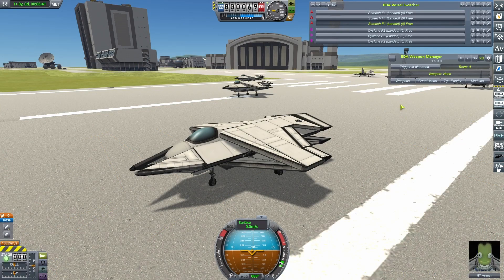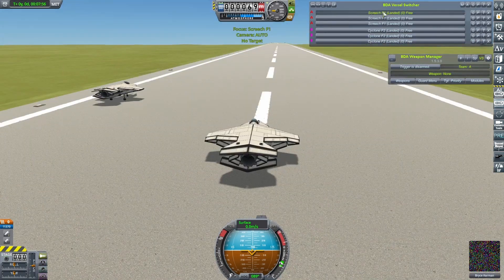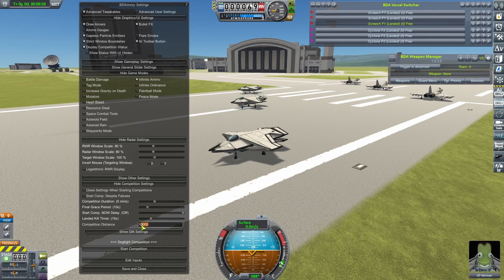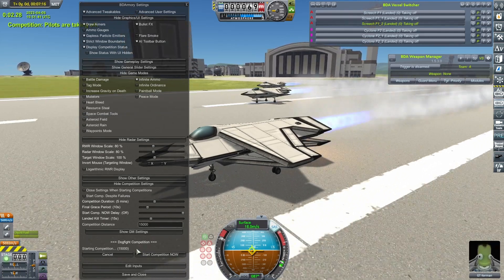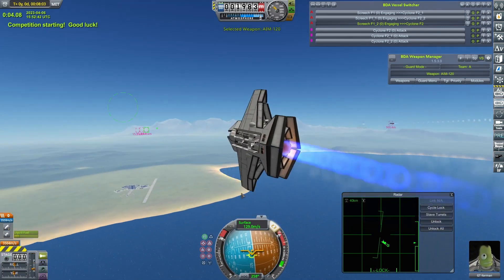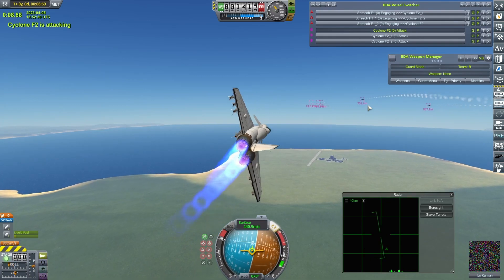So three of these Screeches versus three of my Cyclone F2s, which are very quickly becoming my almost benchmarking aircraft. These things have a severe case of the turning bug, so I'm going to set the start competition distance out to 15,000 to actually see what sort of advantage the stealth provides, because obviously it's going to be at longer range. Let's get this going. They all took off fine, so I needn't have been worried. With the weapons bay deployed, that is going to massively increase the distance at which these craft can be locked and tracked.